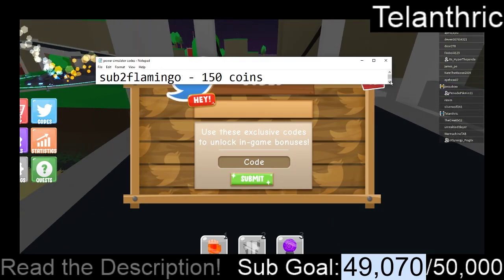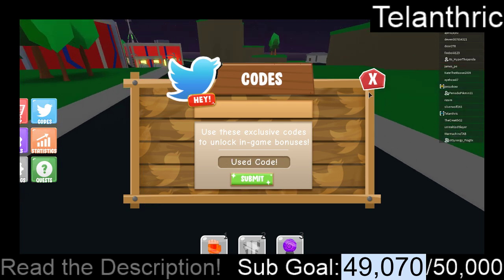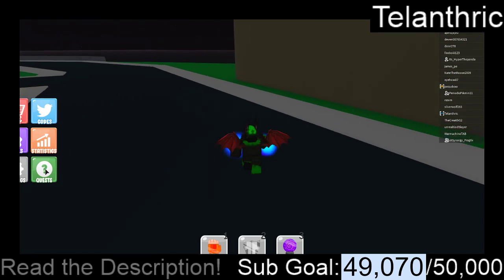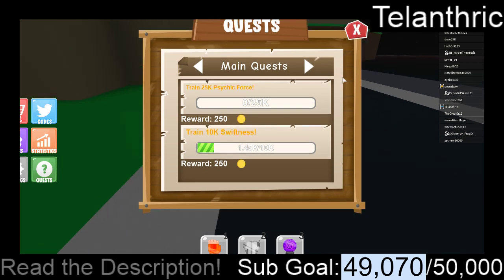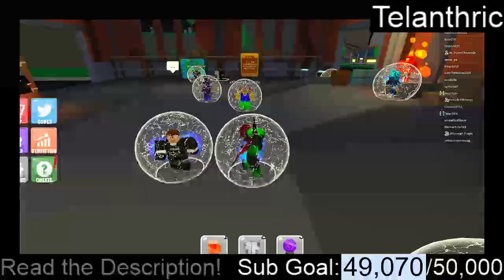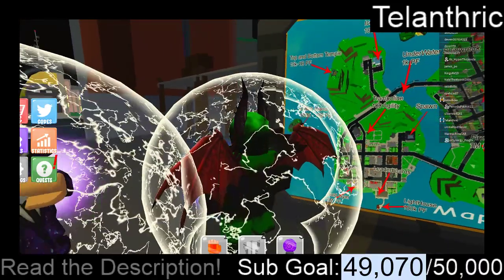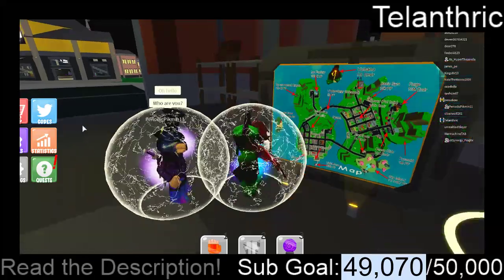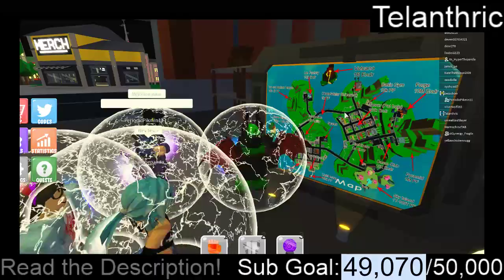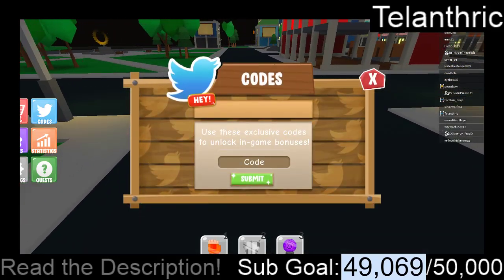Next code is Sub to Flamingo. I upgraded my Swiftness a lot, so I already have a pretty big multiplier on Swiftness and I already did 1.4 times as much. I just randomly died somehow. I'm gonna look at the map to check if there's a place to train Swiftness — I haven't looked at the map in a long time. There's agility, and then I need to do Swiftness. I don't see anywhere to train Swiftness, so I guess I just have to run around randomly. Let's do the next few more codes.